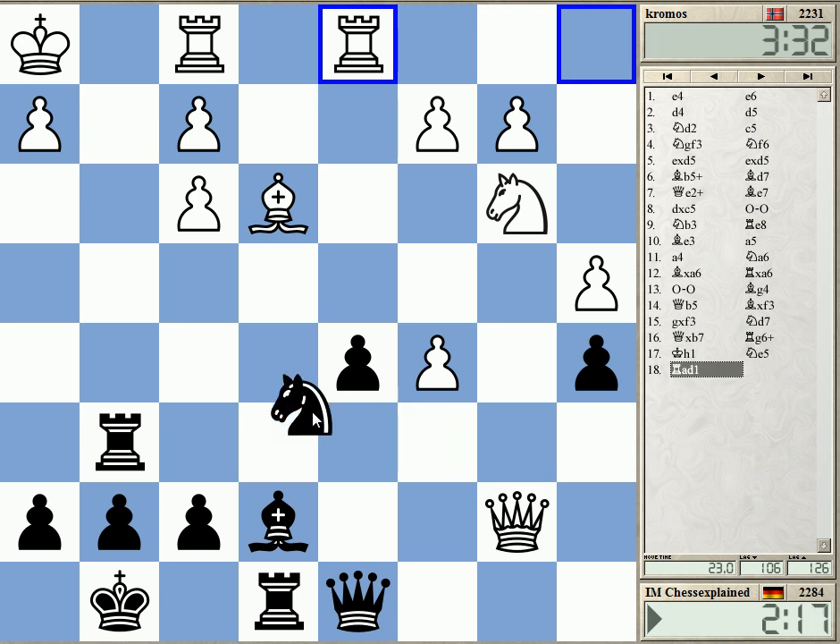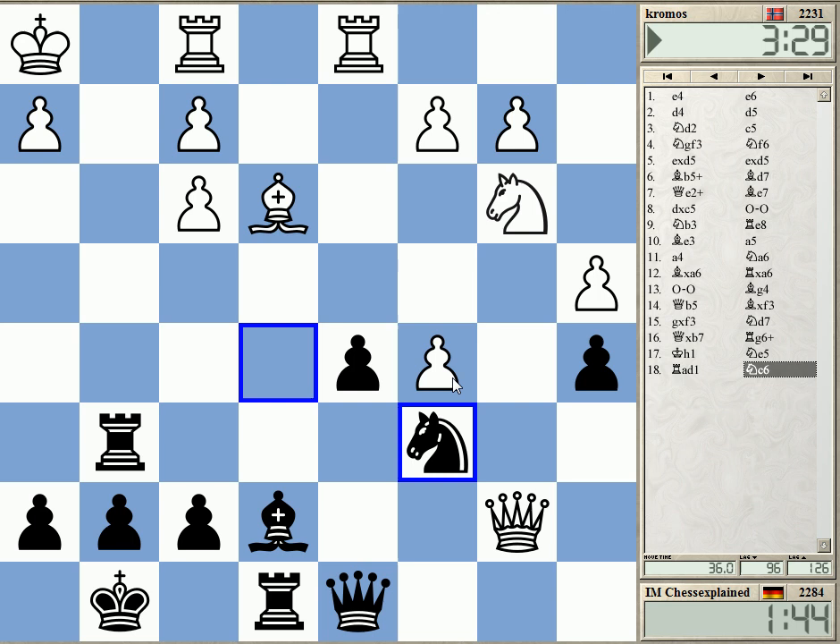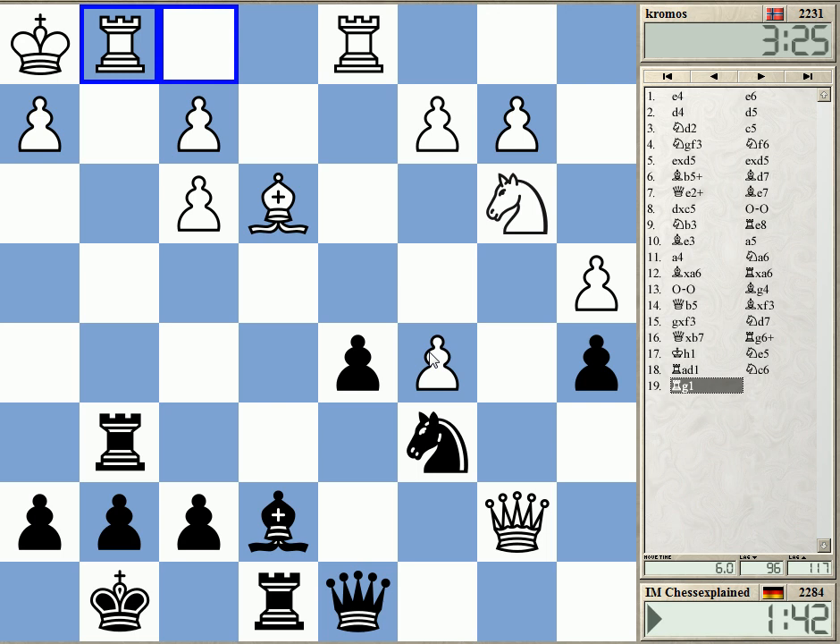I have Knight c6 — maybe this is a way to fight. D5 is hanging; that's the problem. The queen is not playing. Knight c6 and he also has c4 probably. No choice — d5 hangs, I cannot allow him to take it. That's a good defensive move.